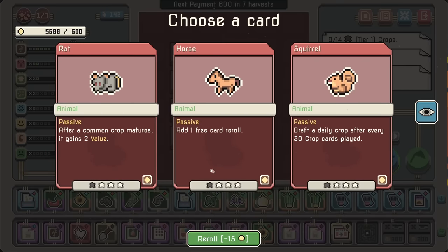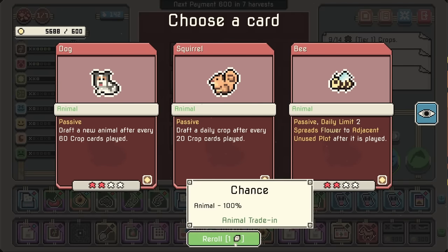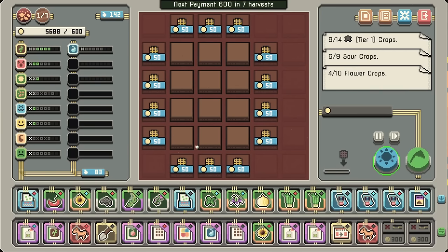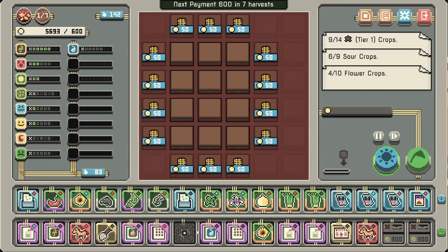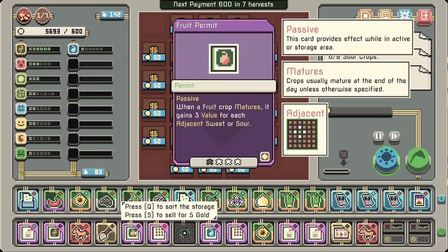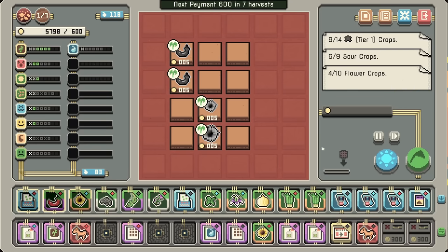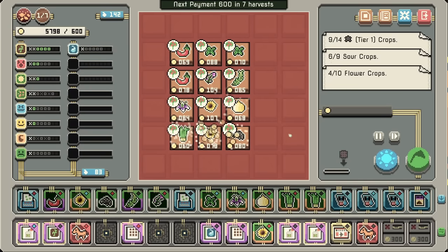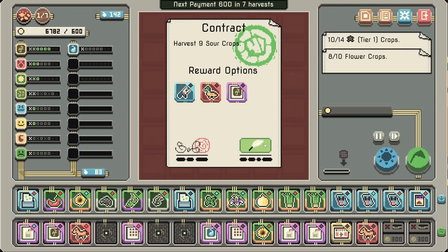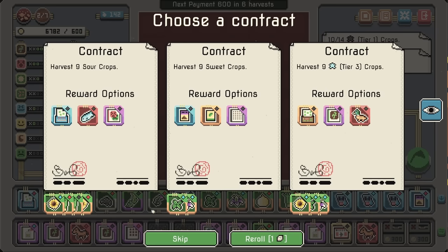Do we have any herb critters? I guess I'll go for a horse. Horses are actually pretty good. I'm gonna sell this — it's not helping me too much. Let's sell the fruit permit, because that's not helping me. And we'll sell the shovel, because I'm not gonna use it either. Yeah, we make enough to pay rent every single action.